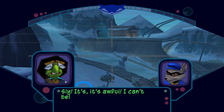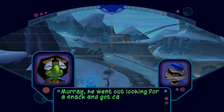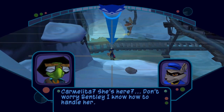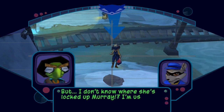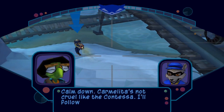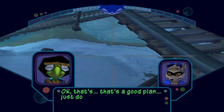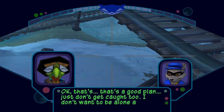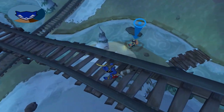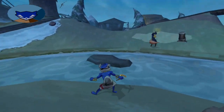Sly! It's awful! I can't believe it! Slow down, Bentley. What happened? Murray! He went out looking for a snack and got captured by Inspector Fox! Carmelita? She's here? Don't worry, Bentley — I know how to handle her. But I don't know where she's locked up Murray! Calm down. Carmelita's not cool like the Contessa. I'll follow her without being seen. She's bound to check on Murray sooner or later. Okay, that's a good plan. Just don't get caught too! That really hits hard with Bentley being so scared that he's gonna lose both his friends again. Of course, we both know Sly will never let Carmelita take him alive — he'd spend more time just messing with her than actually trying to make sure she doesn't capture him.